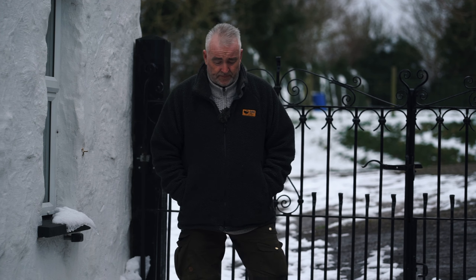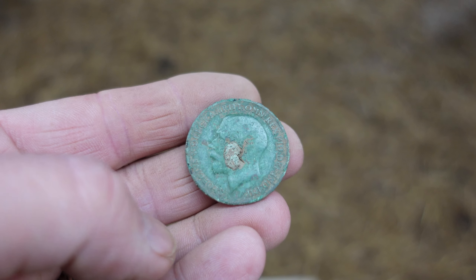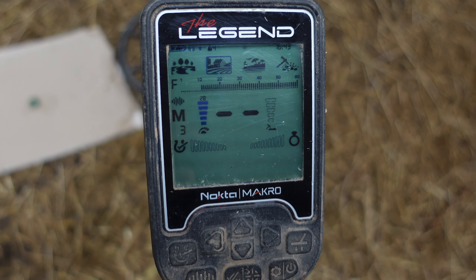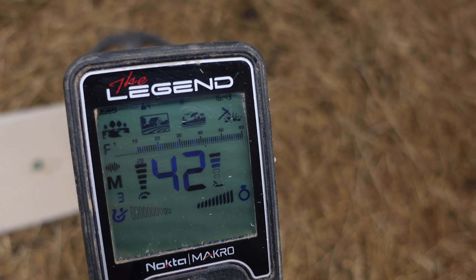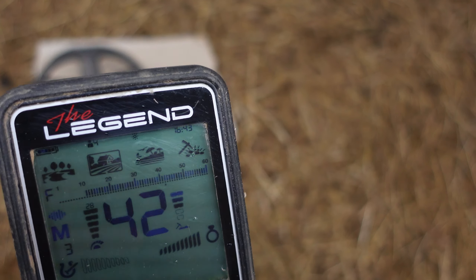Okay, so we'll have a look at that. First up, a heavily patinated George V penny. I'm in multi-frequency three, not up to 11 in field mode. Reading a 42, and you can see that the ferro checker on the bottom is full bars throughout, which indicates that it's not iron.